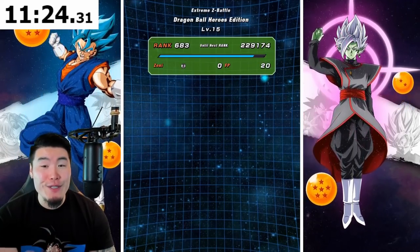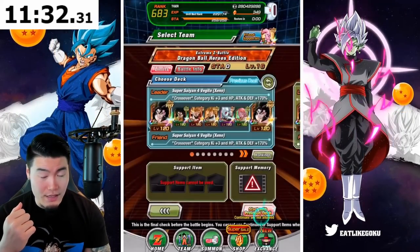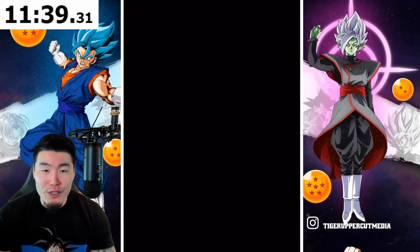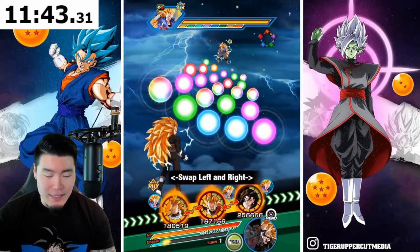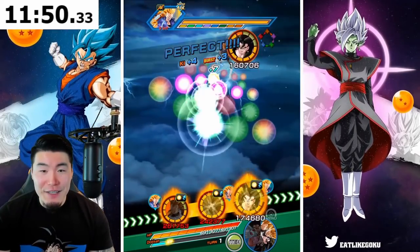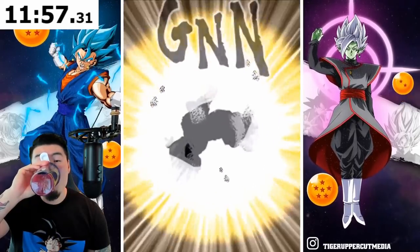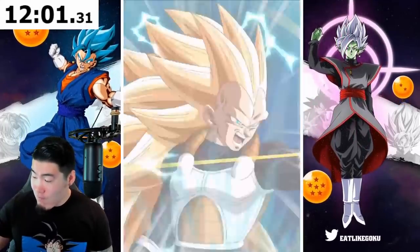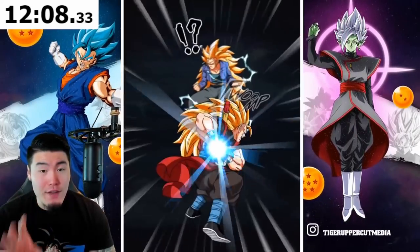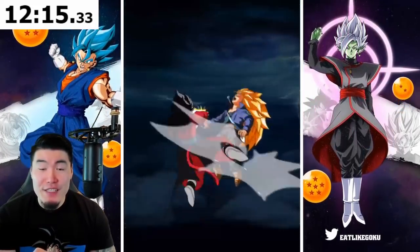Let me know in the comments how those summons are going. This race is going pretty well — we're 11 minutes in and more than halfway there. Even though I expect it to get harder, I don't think it'll be that much worse even when we get to levels 20, 25, and 30. We started taking some damage — about 26k — so maybe by the end we'll be taking around 50k for a super.